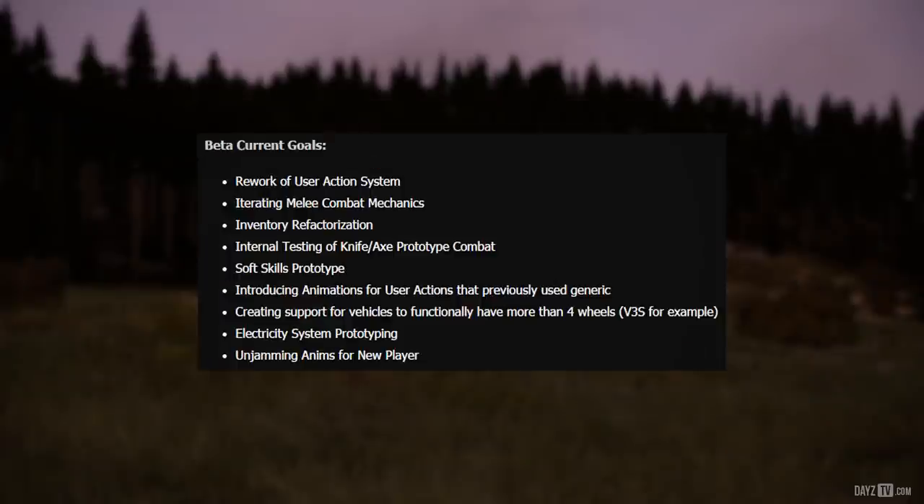Beta current goals include: rework of the user action system; iterating melee combat mechanics; inventory refactorization; internal testing of knife-axe prototype combat; soft skill prototype; introducing animations for user actions that previously used generic animations; creating support for vehicles to functionally have more than 4 wheels — the V3S for example; electricity system prototyping; and unjamming animations for the new player.